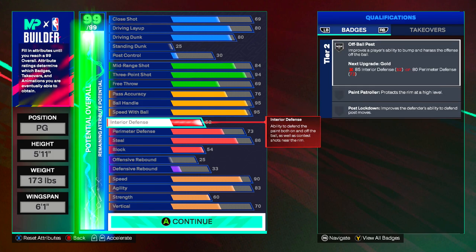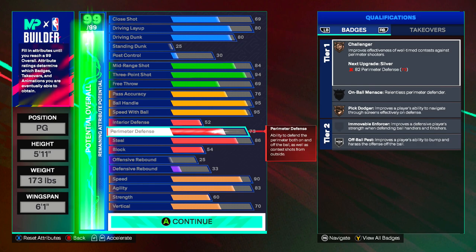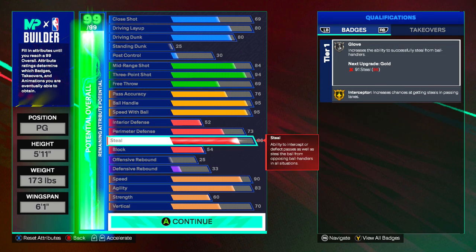Our interior defense is a 52 and we have off-ball pass. We only need a 52 because we won't be guarding the inside. We have a 73 perimeter defense giving us challenger, pick dodger, and on-ball. Pick dodger helps you get through screens a little better, and challenger so you get contests on jump shots. We have an 86 steal giving us silver glove to steal the ball and gold interceptor to get in the passing lanes.